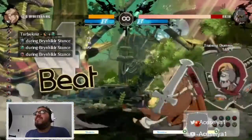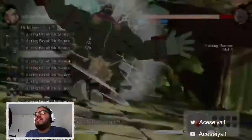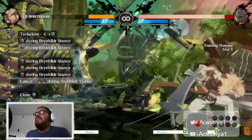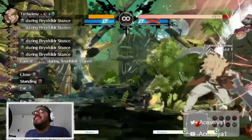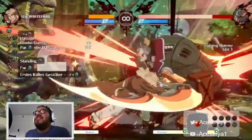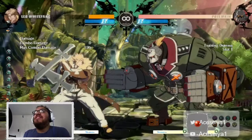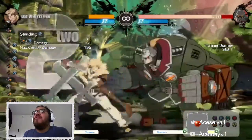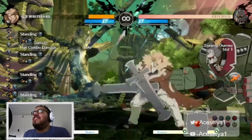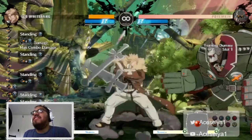There are also ways you can cancel into the backstance mid-combo but I kind of suck at that - I'll be messing up when I try to cancel, so I don't do it too much. His standard kick can lead into his forward-one move. Let's go back into the stance real quick.